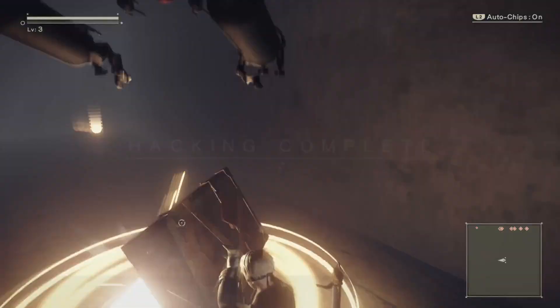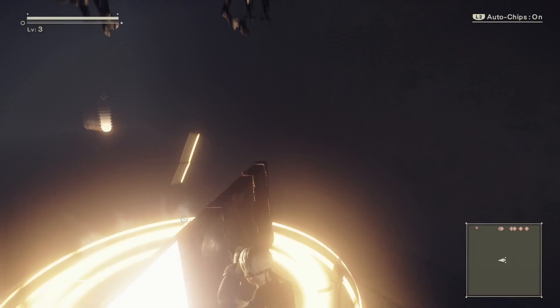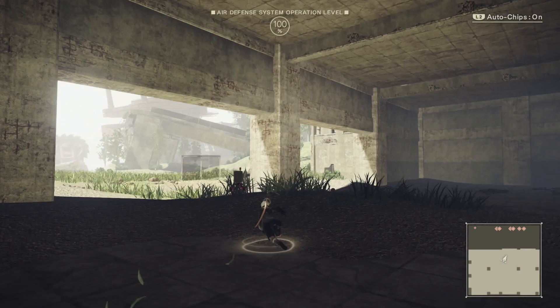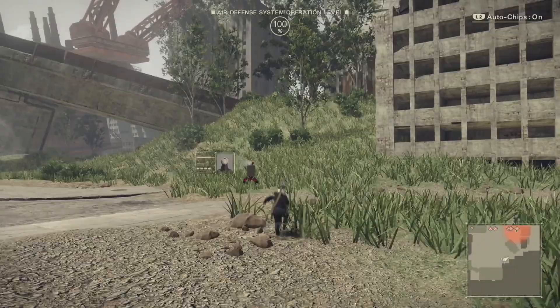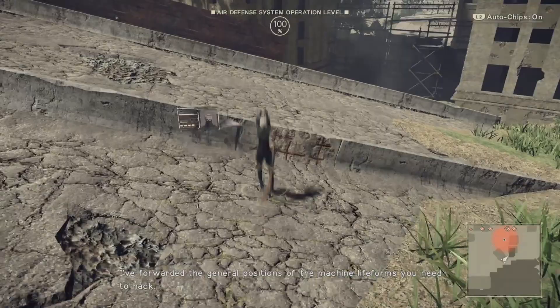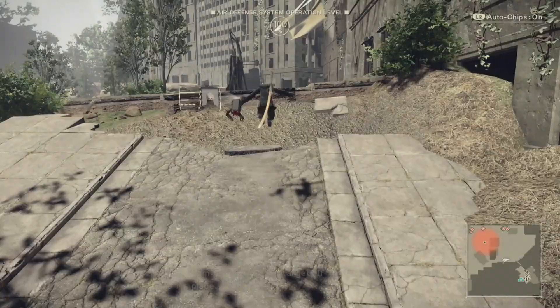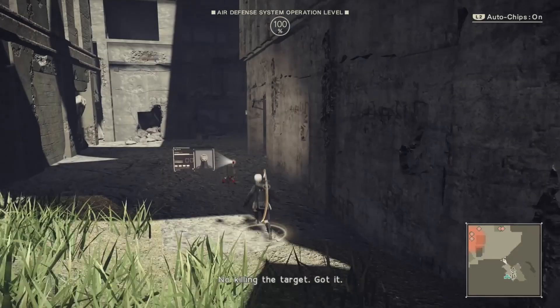When you're playing as 9S with auto chips on via L2, you're basically invincible while hacking. Grab everything from inside the chest — the screws and whatever else. Then head over to the resistance camp. If you can't get over the fence, go left a bit and through between the buildings. Keep an eye on the minimap — it's not rotating so you can see which direction you're heading.